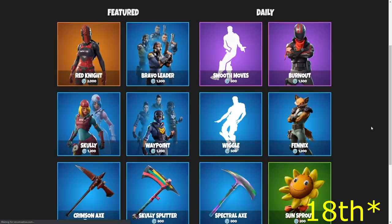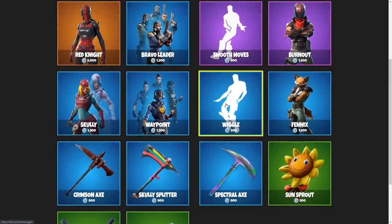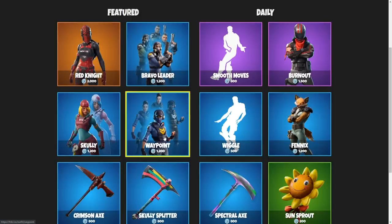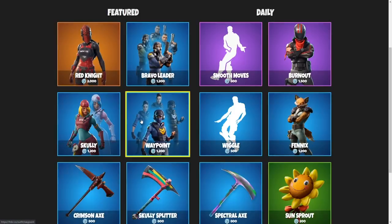For the November 19th item shop, I gotta say this is probably the hardest decision so far. I feel like we have some pretty solid pickaxes all around the board, some good emotes, some good skins. I don't really dislike anyone except for the Burnout. So really what it comes down to are these three skins: Red Knight, Scully, or Waypoint. If I had to decide between one, I would probably go with the more simple design of the Waypoint.